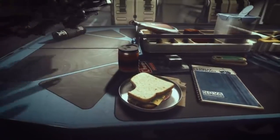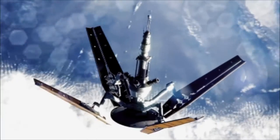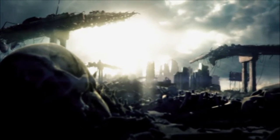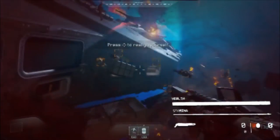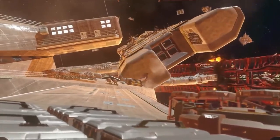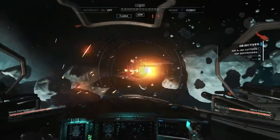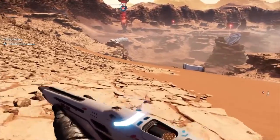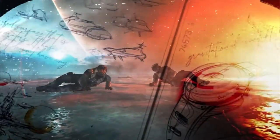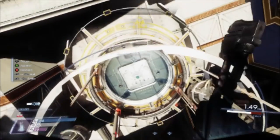Starfield — as with Bethesda's previous games, crafting your character will play a large part before you journey through space striving to answer humanity's greatest mystery. Bethesda has already built mega-franchises with their formula in fantasy and post-apocalyptic settings, and we can't wait to see what they do with interstellar exploration. It's been described as Skyrim in space and will feature factions, with the Constellation — a group of human explorers — being the main one. It's Bethesda's first new setting since taking on the Fallout mantle back in 2008.